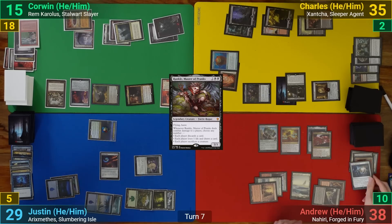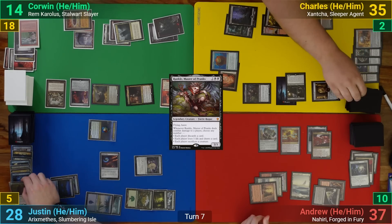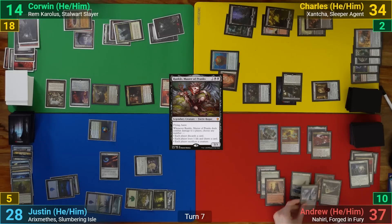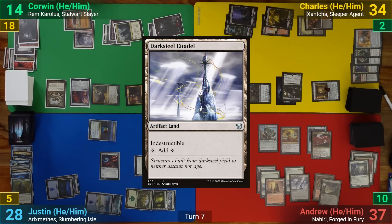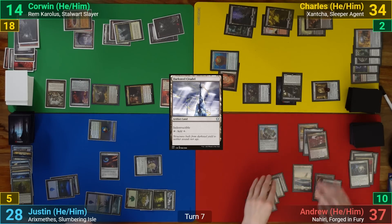Rankle's modes make us all discard a card, lose a life, and draw a card. With nothing else Charles passes. I have a Dark Citadel as my land for turn, then move the Bladehold War Whip onto Jor Kadeen and play Thorough Investigation.